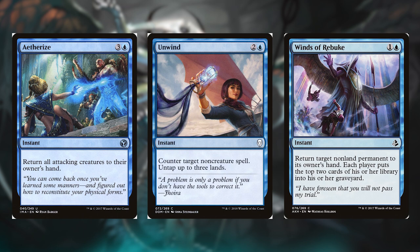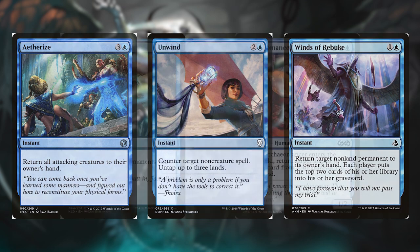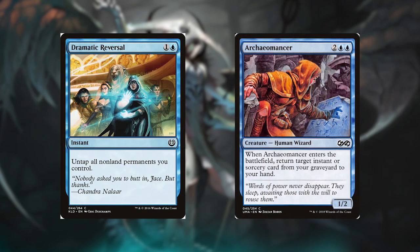Winds of Rebuke for 1 and a blue, it's an instant. Return target non-land permanent to its owner's hand. Each player puts up to 2 cards of his or her library into their graveyard. Traumatic Reversal for 1 and a blue, it's an instant. Untap all non-land permanents you control. Archaomancer for 2 and 2 blue, it's a 1/2 human wizard. When Archaomancer enters the battlefield or is turned, return target instant or sorcery card from your graveyard to your hand.